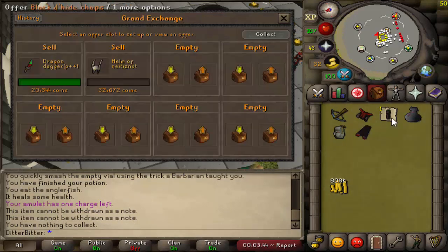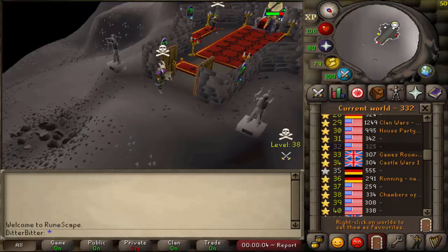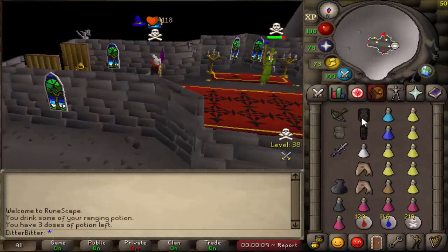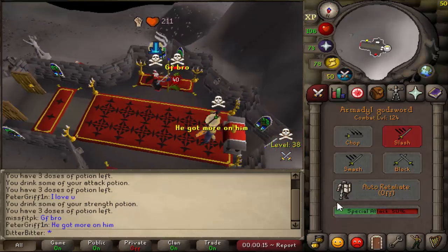Very nice. The rune pouch costs a mil, so I'm going to try and get like maybe one or two more kills, then we'll buy the rune pouch and some more supplies. Oh, this guy's killing some guy doing dragons. This is the perfect guy to attack. I love you. If I can kill this guy... he just drops me with a good fight, bro.